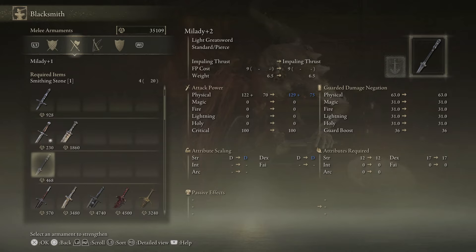Here I've got twenty smithing stone ones. It's going to take four to get it up to level two. As it goes up, I'm getting an additional seven damage points from physical, and because I meet the requirements, I'm getting an extra five. Whereas if I was just upgrading my dex or my strength stat, I'd be getting two to five points of extra damage. So this one's giving me about twelve extra damage per level right now. Let's go ahead and upgrade it.